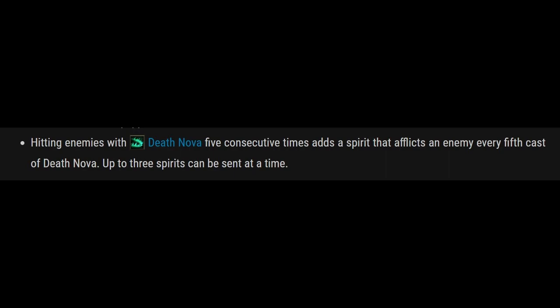The patch notes list hitting enemies with Death Nova five consecutive times adds a spirit that afflicts an enemy every fifth cast of Death Nova. Up to three spirits can be sent at a time. Now this statement is very confusing, so I'm going to go through the mechanics and you'll see what they actually mean and what it actually does.